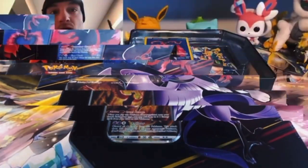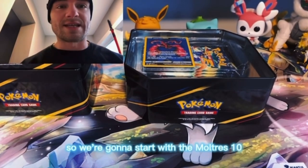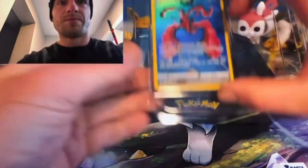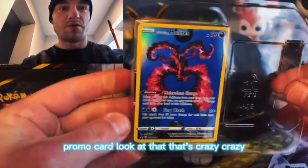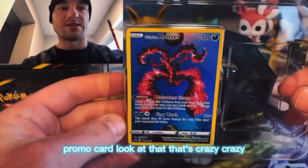Alright my people, I got these things cracked open so we're gonna start with the Moltres tin. And if I start coughing I apologize, I got a little cold going on. But here is that beautiful promo card — look at that, that's crazy.